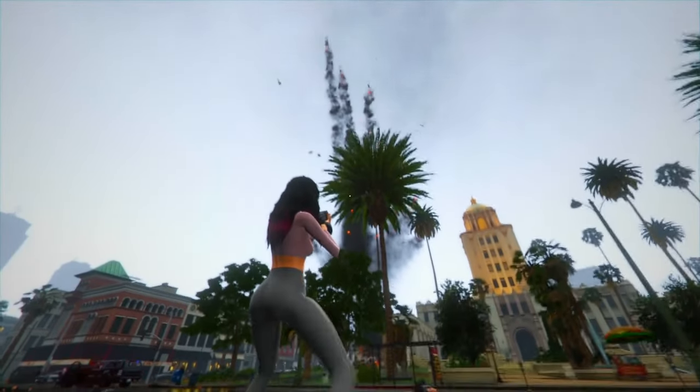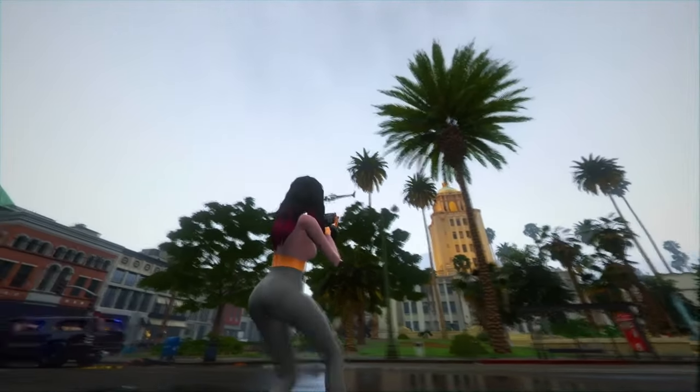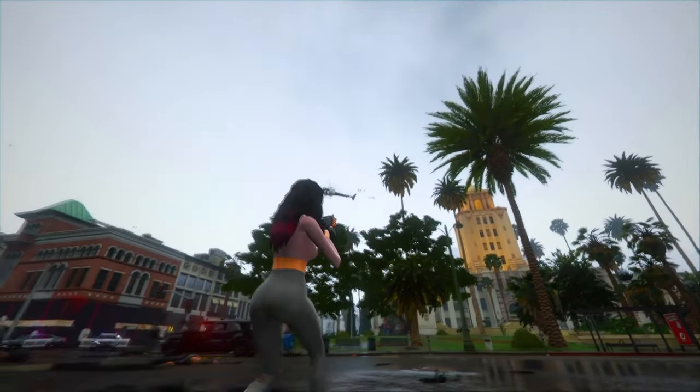Fact 6: Gameplay enhancements in GTA 6 introduce the option to use zip ties on NPCs for stealth mechanics, alongside the ability to carry bodies, enriching the depth of stealth elements.